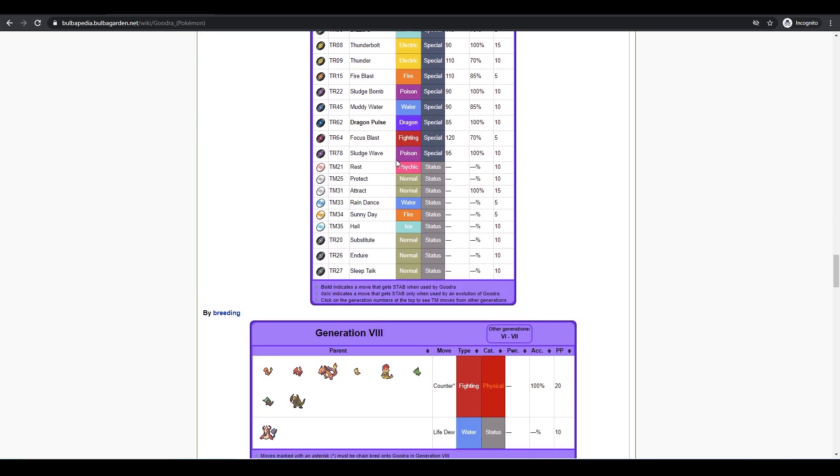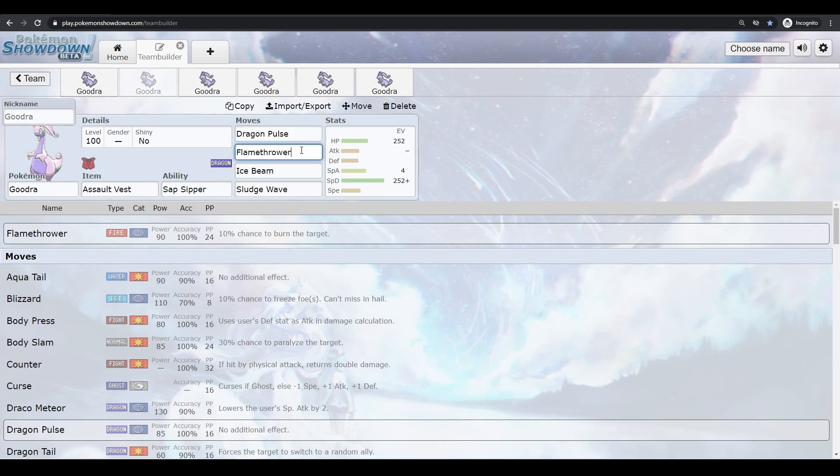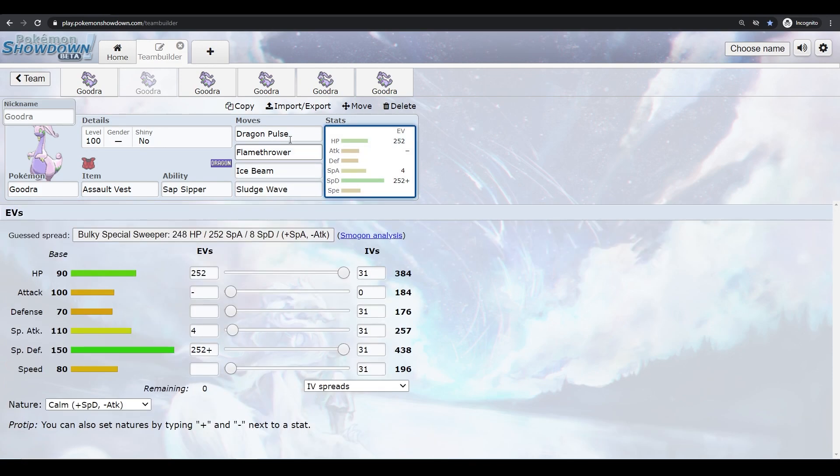One way to run Goodra is to take advantage of its massive Special Defense and HP and run Assault Vest. Goodra doesn't really have many good status or setup moves anyway, so Assault Vest is pretty much the best item most of the time. You run Dragon Pulse and four coverage moves: Flamethrower, Ice Beam, and Sludge Wave. Dragon Pulse is STAB; Flamethrower and Ice Beam cover things like Fairy and other four-times-weak targets; and Sludge Wave provides high damage and good coverage against Fairies.